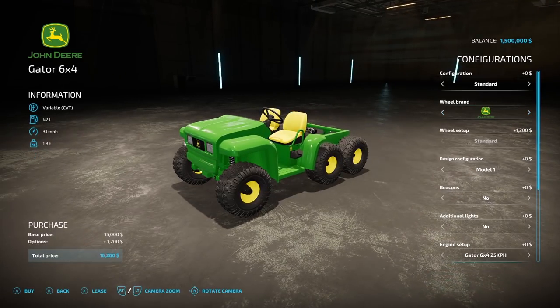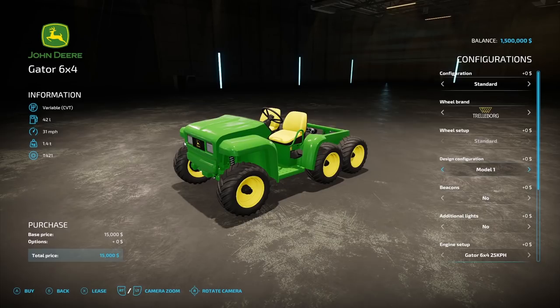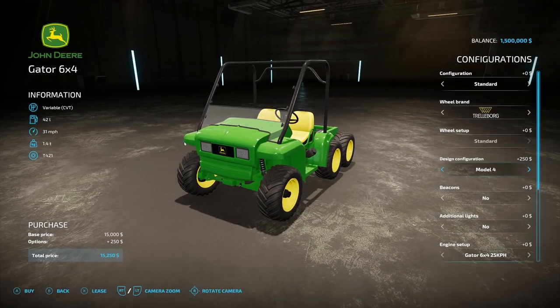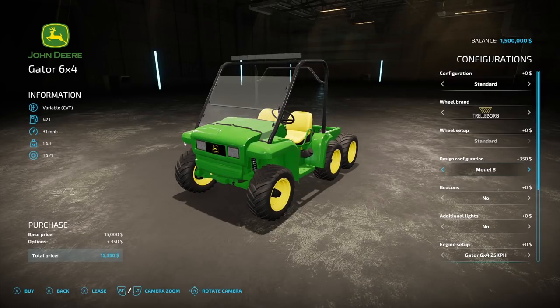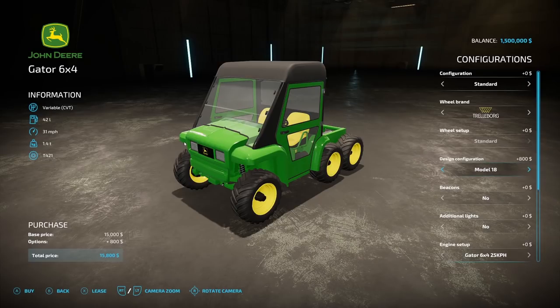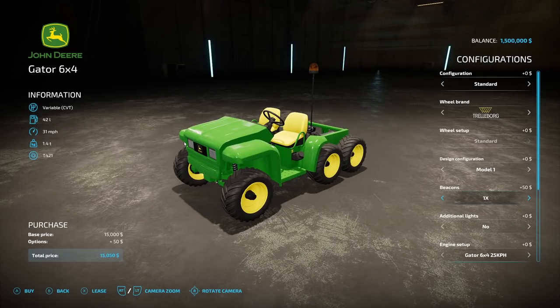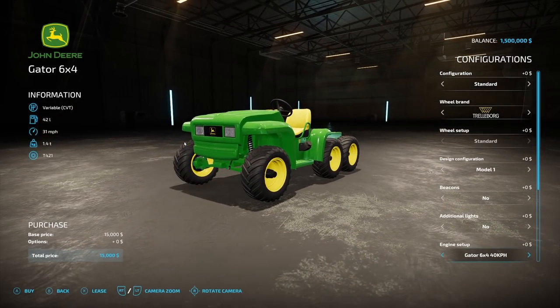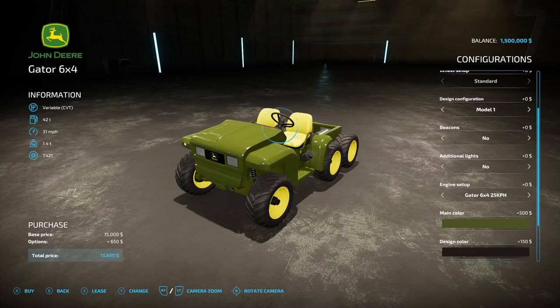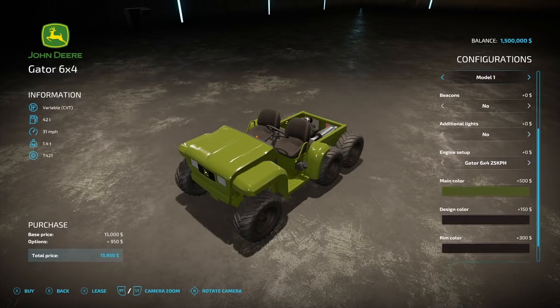Tire brands available include Trail Board, John Deere, Michelin, and Nokian Trail Board. There are up to 20 design models to choose from. You can add beacons, additional lights, and choose engine setups — 6x4 at 25, 40, or 50 km/h. Main color options include John Deere green, yellow, and forest green. Design colors offer yellow or black changing the interior, and rim color can be yellow or black. License plates are also configurable.